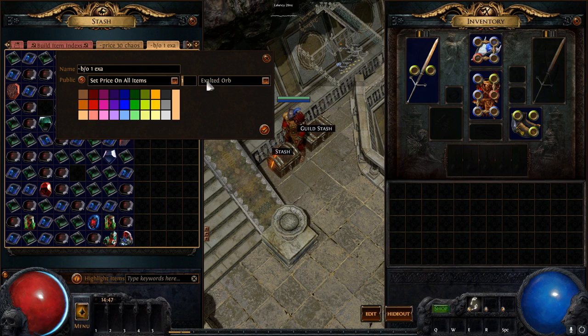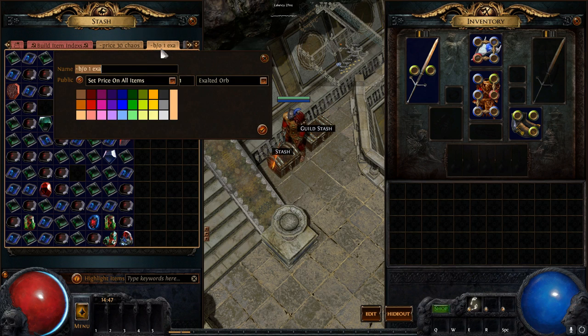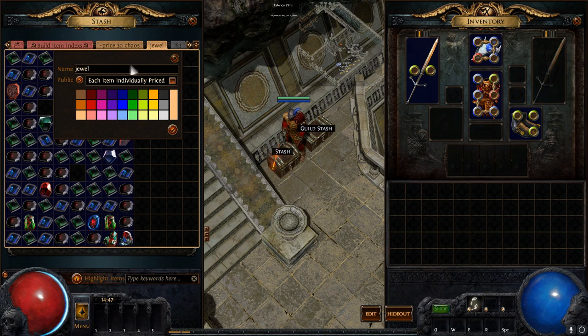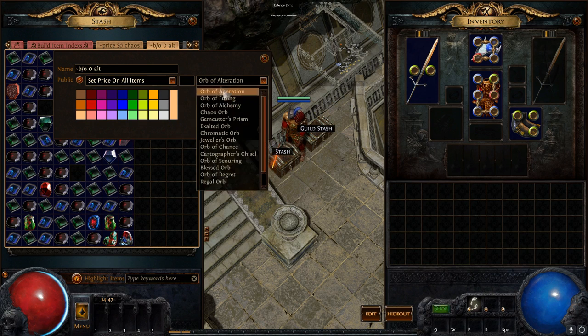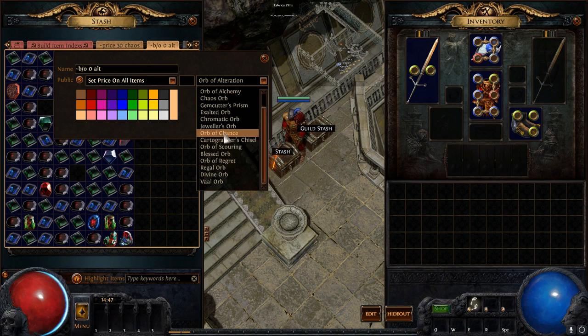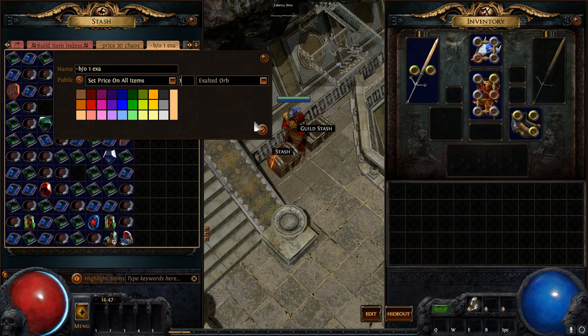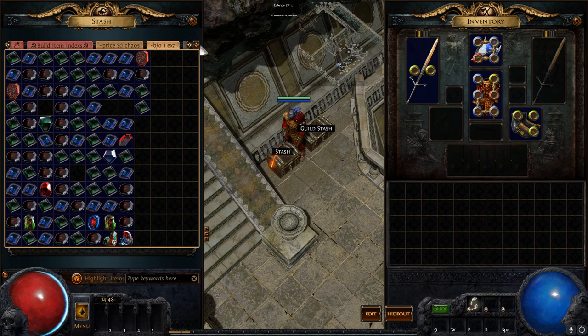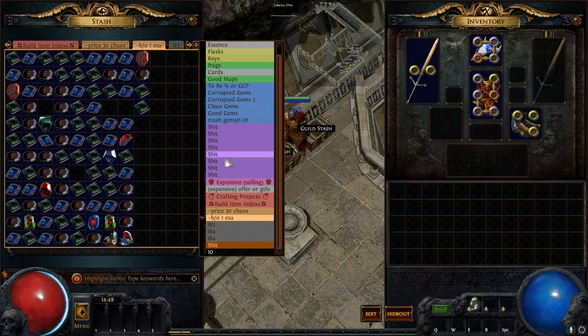So if I have something listed for 40 chaos, it won't show the ratios — it'll just show I only want that exact currency. When you set a tab-wide exact price, it renames the whole tab to that price, which is a little annoying. So that's premium tabs — these are what's used for trading.